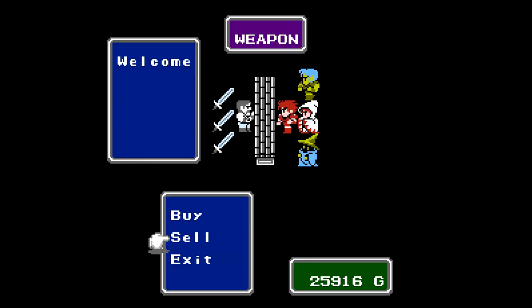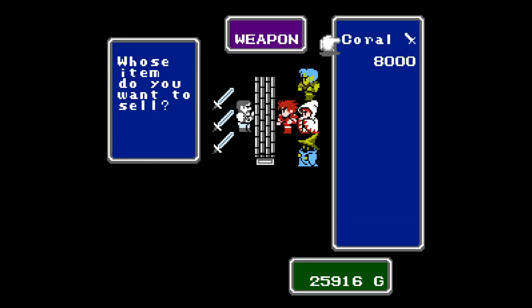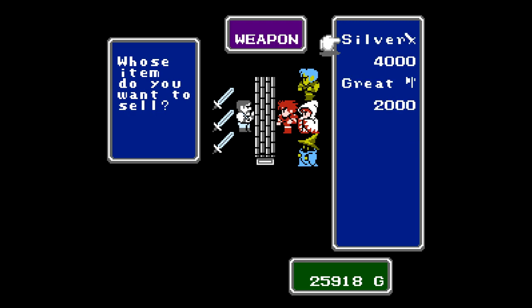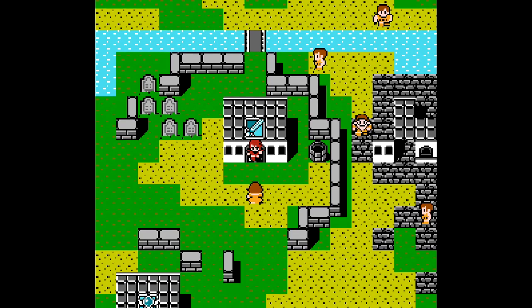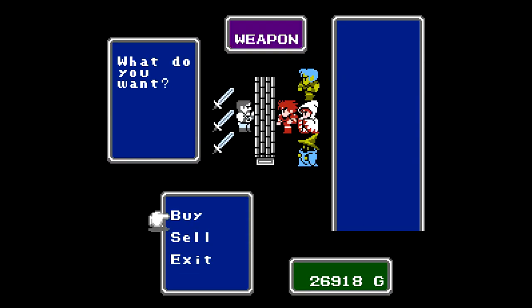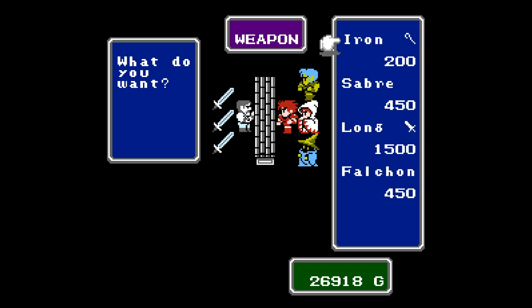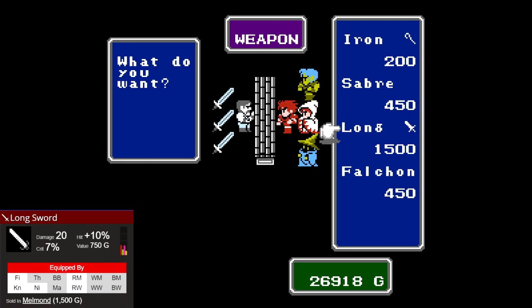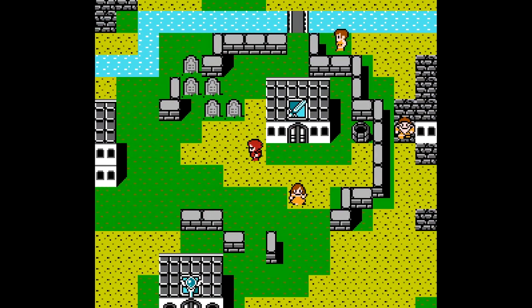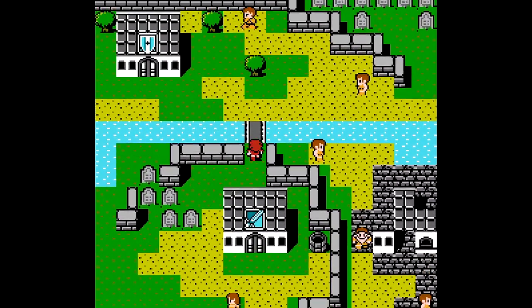We have a couple of extra things to sell, so let's get that out of the way right away. We have a wooden staff and we're going to sell this great axe. While we're here, there's nothing for us to buy — all these things we've seen before except the long sword, but the long sword is almost everything: just worse than the silver sword. I believe you can only buy it here.